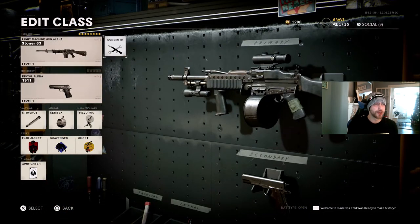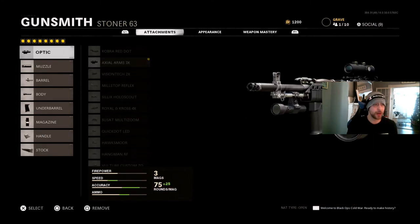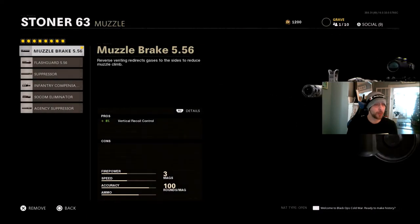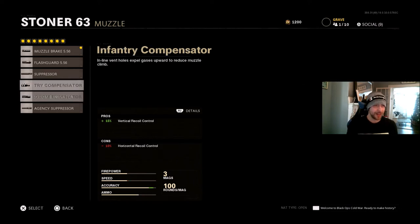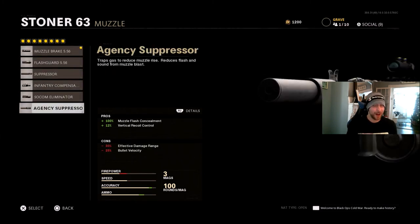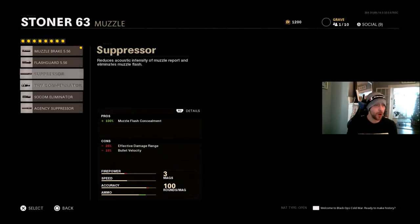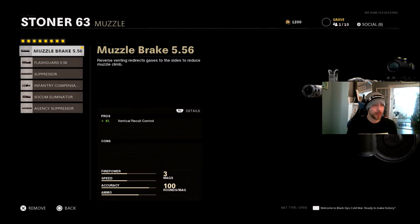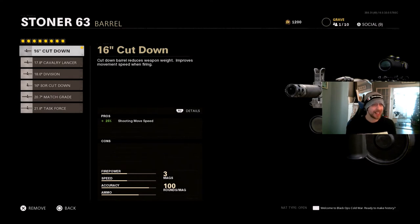Running the 1911 pistol and the attachments once again: the 3x scope — you can go with whatever scope you like, but I personally like the 3x the best. For the muzzle, I'm just using the regular Muzzle Brake. You can use things like the Infantry Compensator or the SOCOM Eliminator. Personally, I feel like the regular Muzzle Brake is the best — the gun's recoil is not that bad. Once again, the Cut Down Barrel. I see no need in changing this; the shooting movement speed bonus with no cons is really, really nice.